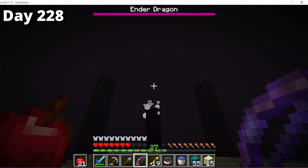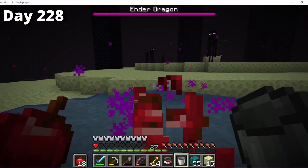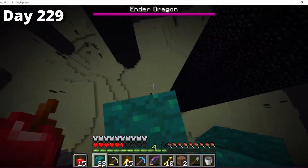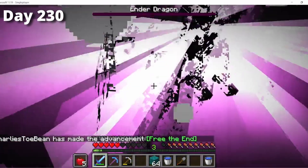I shot some of the regeneration towers before I accidentally looked at an enderman, which restricted me to a puddle of water — and of course that allowed the dragon to kill me. When I got back I gathered my stuff. Just kidding, I died again. But when I finally got back, I destroyed the rest of the towers. I'll cut to the dragon dying and me heading off to raid the end cities.